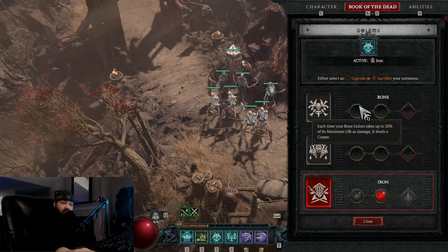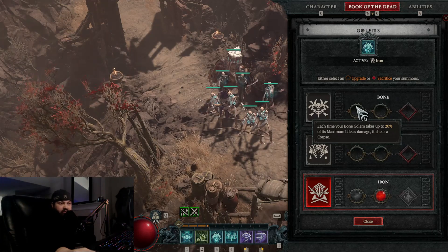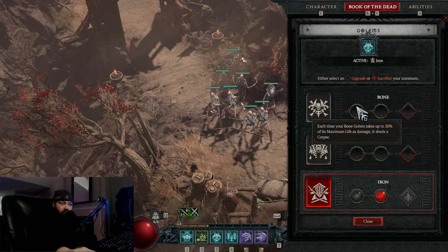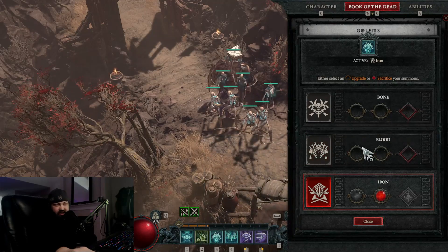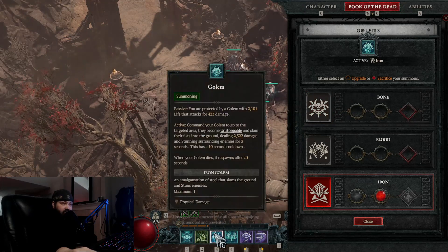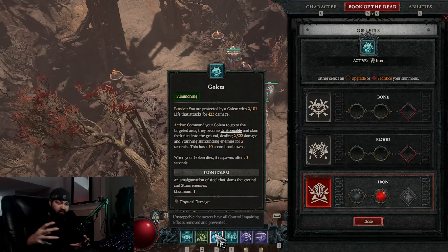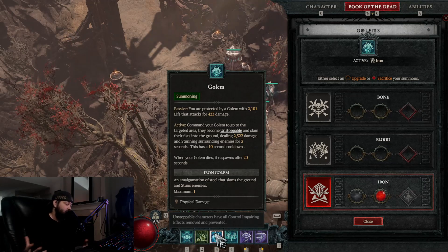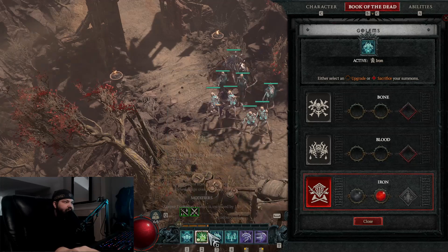The Blood Golem feels too squishy for me — his ability sucks life from enemies to heal himself, but I still think he's too squishy. The Bone Golem is pretty cool; I used it for a long time with the passive where every time he takes 20% of his max life in cumulative damage he drops a corpse, which is nice for Corpse Explosion. But I've been rocking the Iron Golem. You can switch between Bone and Iron — it doesn't matter much. The Bone Golem's active ability taunts everything around him, making enemies drift toward him for about two seconds, similar to Tendrils, with a 10-second cooldown.